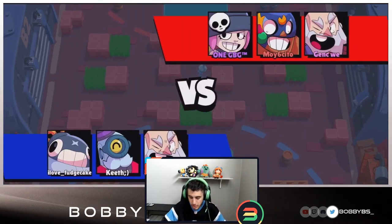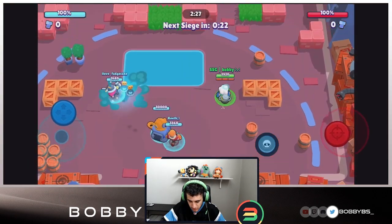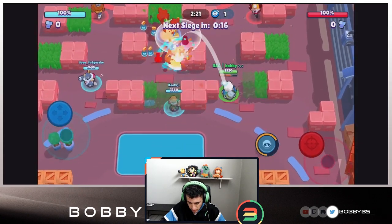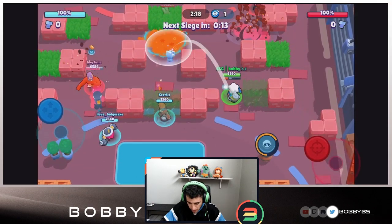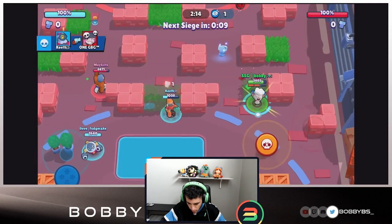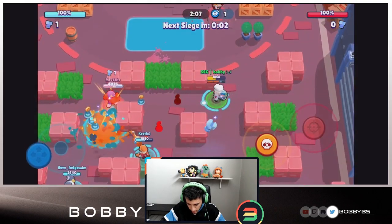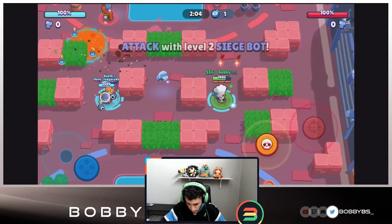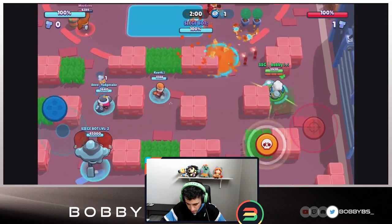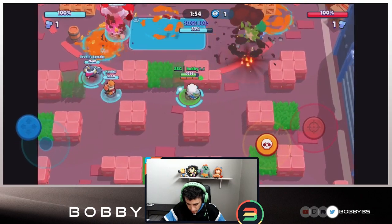Here we go into the first game — we're going up against another thrower, a Penny, and a Primo. I'd assume we do pretty well against the Penny since we're throwers and can take out her turret. We're laying against the Dynamite over here, which should be the easy part. We're able to get Penny to one shot — there's a bolt right here, I have my super but I'm probably not going to use it since this Dynamite is already really low.